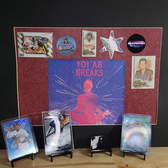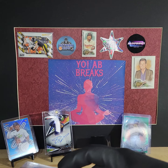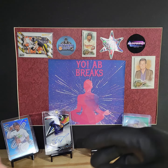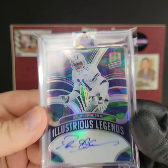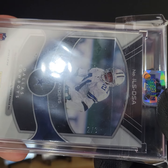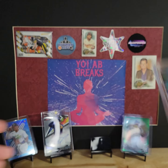Now to one touches. If you don't know, Hitman throws anything he thinks is worth over $100 into a one touch. We're gonna start off with a football real quick — that is a Deion Sanders Auto, Illustrious Legends out of Spectra, two out of three. Which is insane. I loved this guy growing up. Prime time right there.